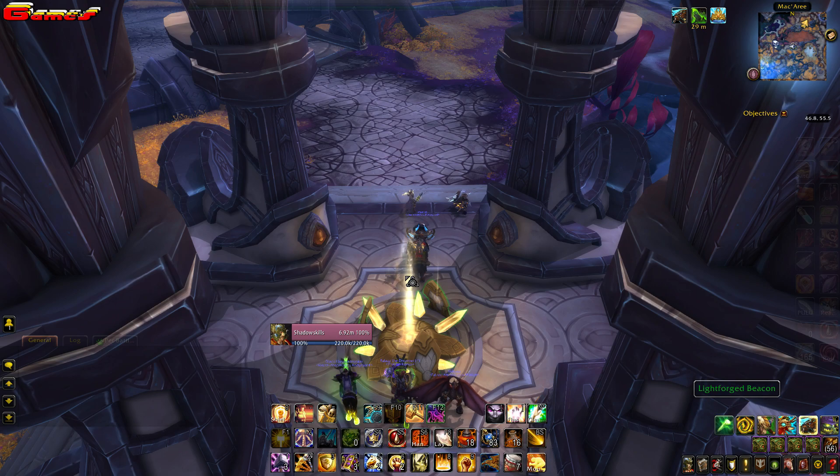Hi guys, just a very quick video to show you the location of Nabaroo, who is the vendor who sells you the void purge croakul followers for 900 order hall resources. These followers can be used to help complete follower missions from your mission tables on the vindicar or from your class order hall.